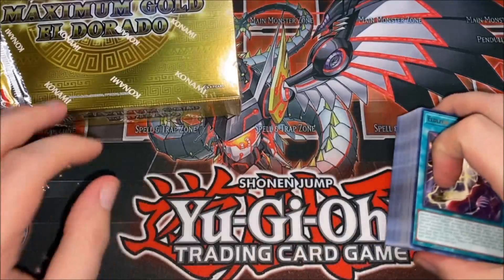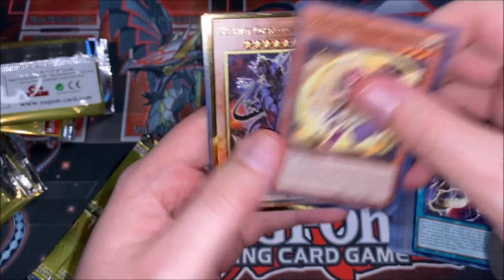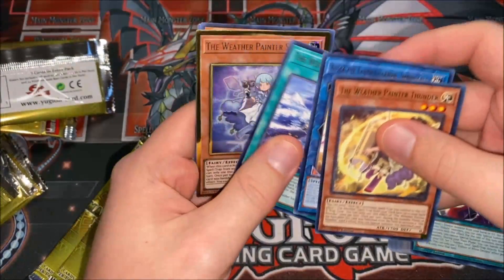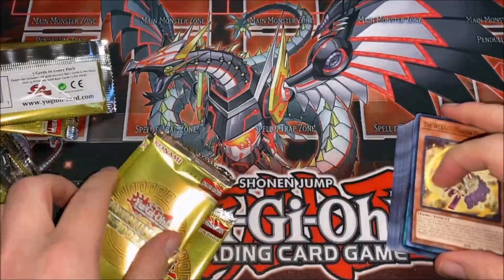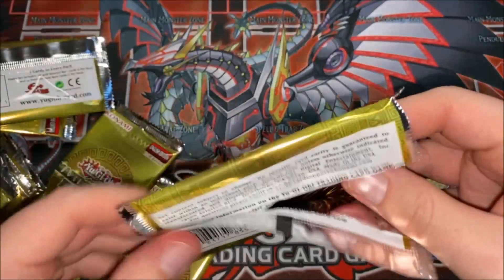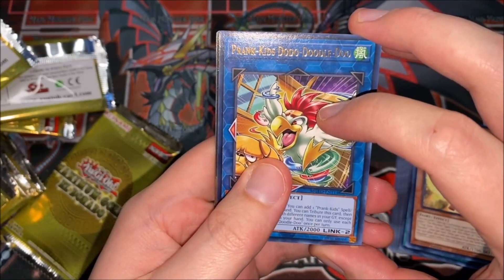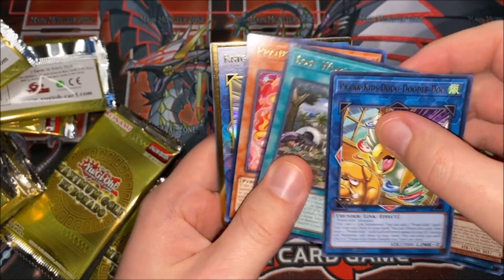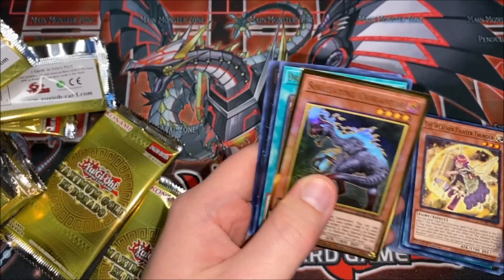Last box — four packs left. Ultimate Conductor Tyranno, Weather Painter Snow, and an Areadbhair at the end. Three packs — if we see a link monster gold, hopefully it's Verte or Access Code. Oh — Nightmare Unicorn, okay that's still a pretty good pull. And another Soul-Eating Oviraptor.